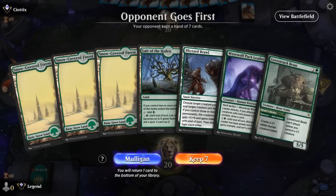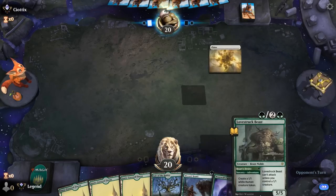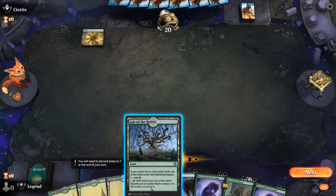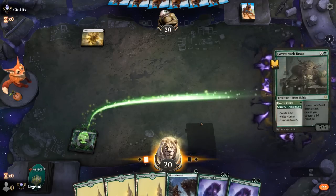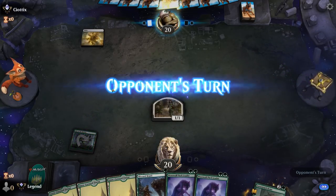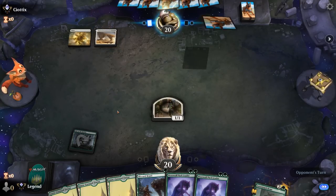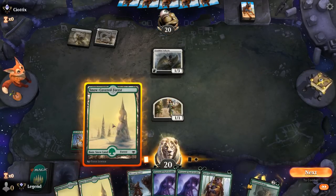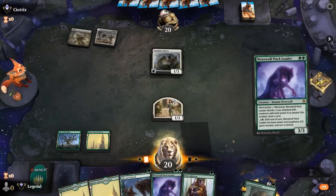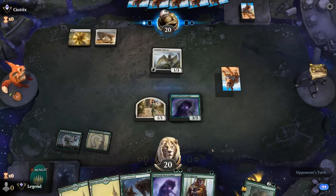We're on the draw and our hand seems fine — turn one adventure, Pack Leader, Beast on three. I think it's worth playing Lair even though we might need the extra snow land for Blizzard Brawl. Facing a turn one Plains maybe points towards a life gain deck. Turn two Valkyrie — so the Angel life gain deck confirmed. Play Pack Leader, and then next turn it could be better to Pelt Collector plus Pack Leader as opposed to Beast, we'll see.